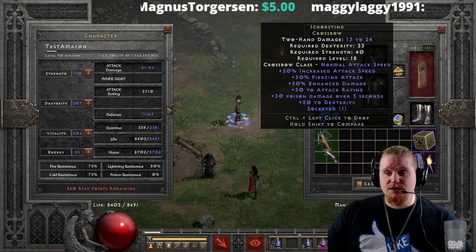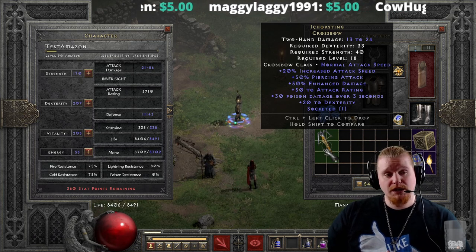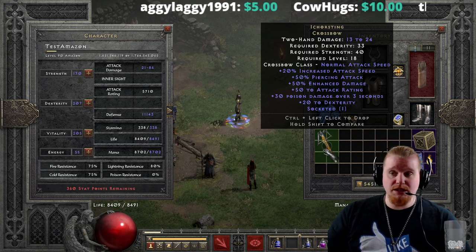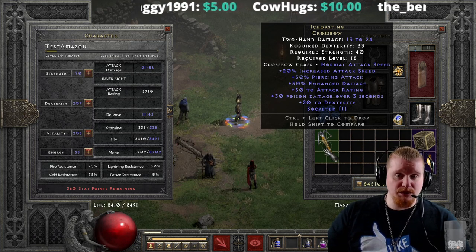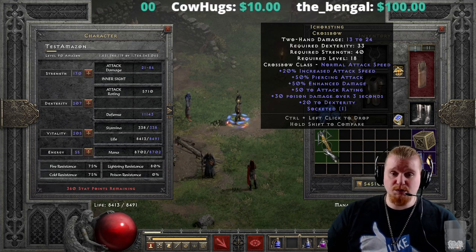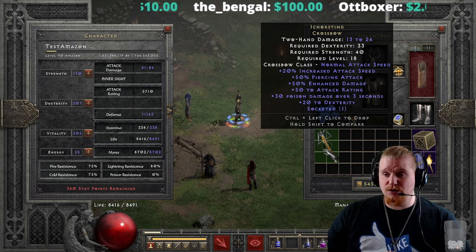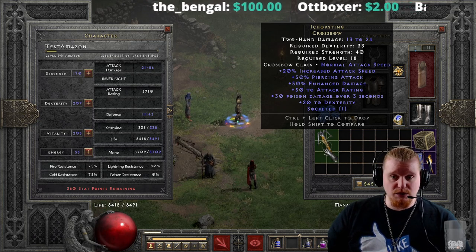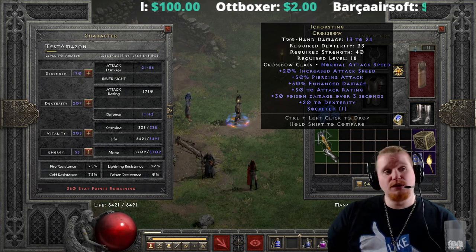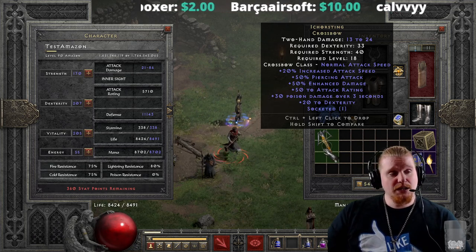Keep in mind that attack speed changes depending on what character you put the crossbow on. Some characters will have a slower attack speed and some will have a faster one. Amazons have the fastest attack speed with crossbows in general, so when you put it on an Amazon you'll see the actual attack speed. If you find it on a Paladin and it says it's slow, don't trust that number — go check your Amazon.